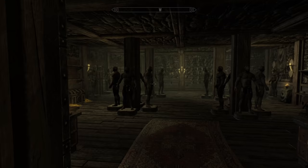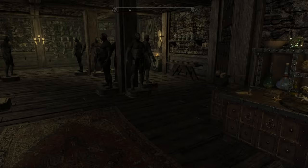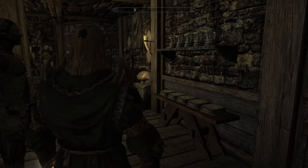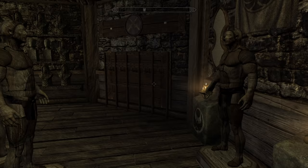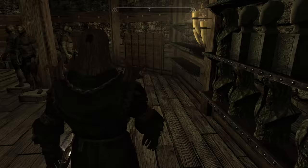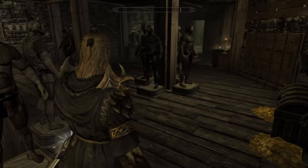Here we have the enchanting and alchemy area. I believe this display room has the most mannequins out of all the homes — I think there's like 20 in here, almost. We have special spots to place butterflies, the paragons, and a nice little Nightingale area here because it's thief themed, which is totally awesome. Lots of weapon racks, and a place for all the dragon priest masks. Just an awesome, nice little thief home.